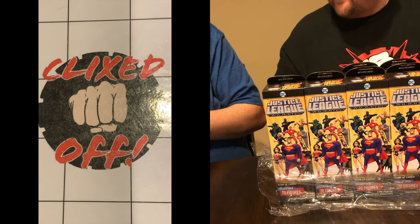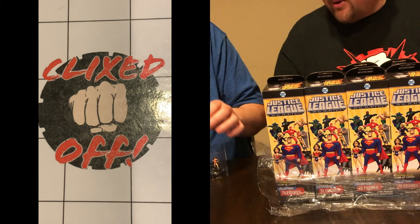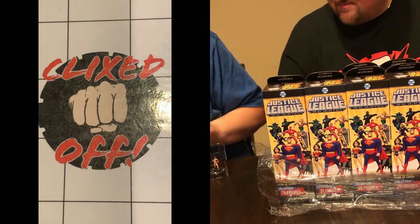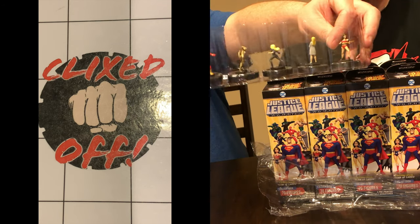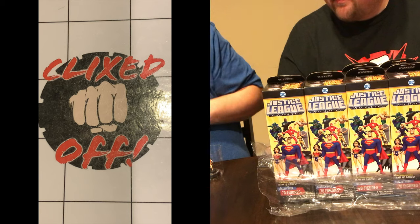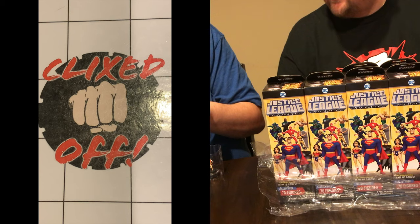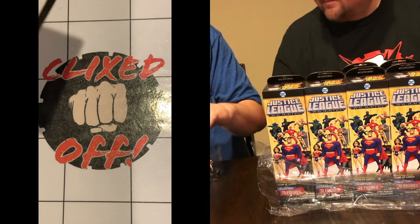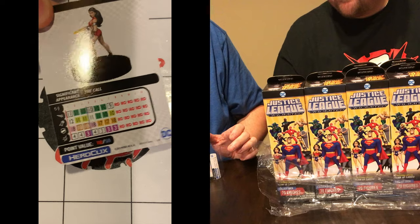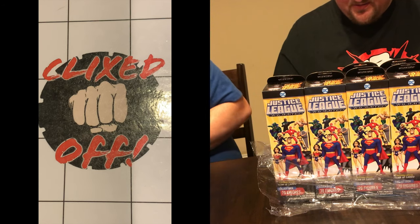We'll have to unbox all of the cards in case there's cool stuff. We've got a better second camera this time. We got a super rare Barta right out of the gate — we got to preview her, so that's pretty cool. We've got Flash, Cheetah, Black Canary, Starlab Scientists — a nice generic out of the gate too. No team-up cards in this one, and there's Black Barta's big card.